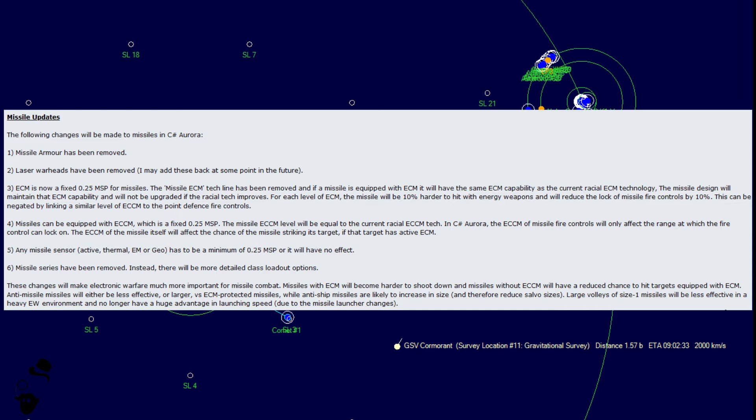Basically, the two biggest differences are that there's no missile ECM separate tech line — it just uses the base ECM — and that ECM is a quarter of the size. So you can't get partial ECM like you could by running less than 1 MSP worth of ECM, but you don't have to spend 1 MSP to get the full bonus. Overall, that makes ECM for missiles a lot more viable.